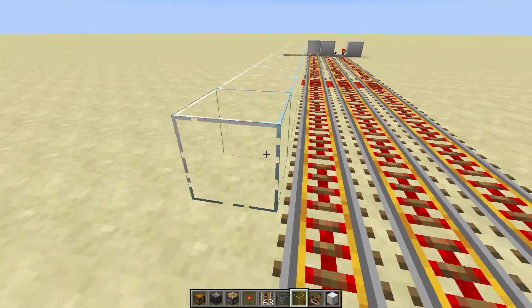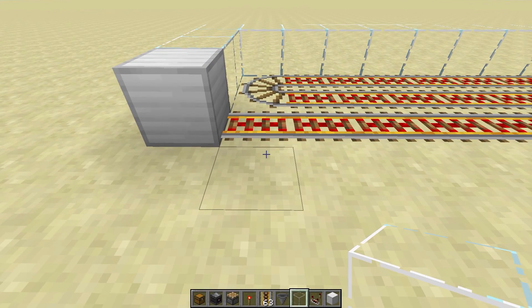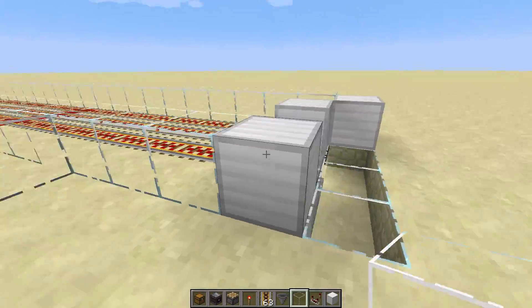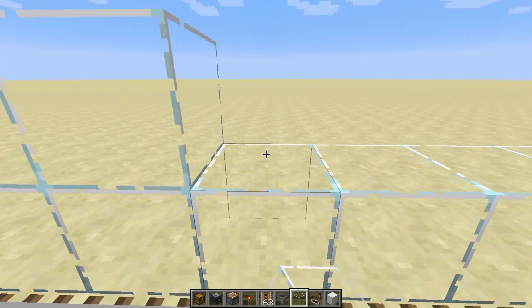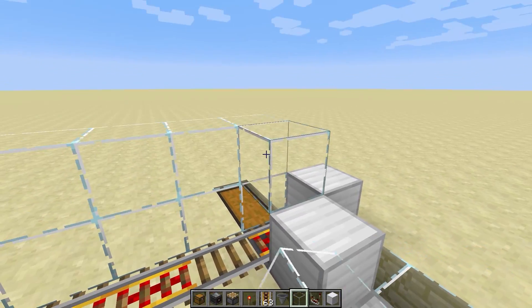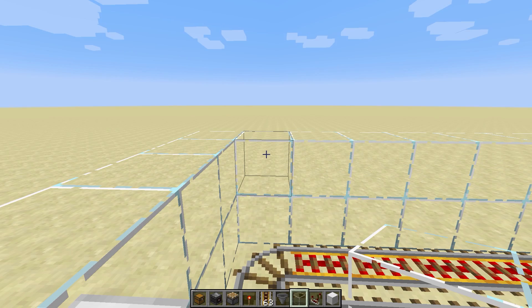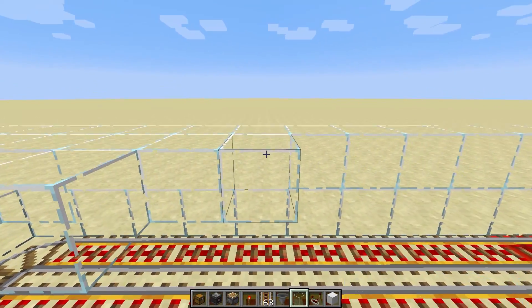From here we're going to want to build a wall along the back — you can use any block you'd like. I'm going to go with glass so it's easier to see, though I used iron for the display there. Then we come along and make this wall two blocks wide. On this section you're going to want to glass off or use iron blocks on the sides — same thing here — these will be the edges of your farm.